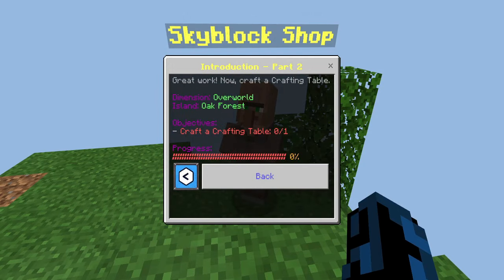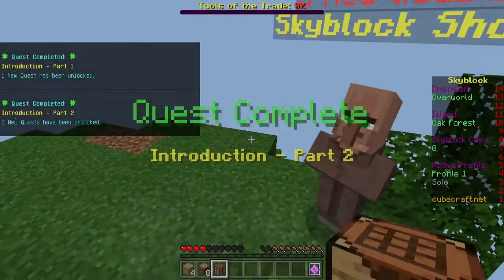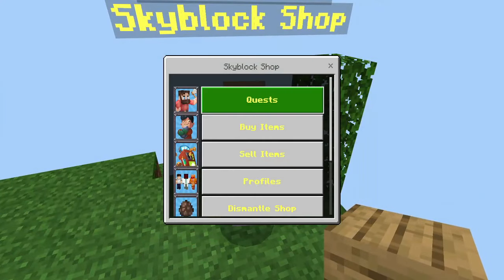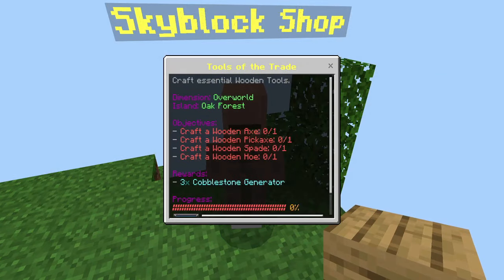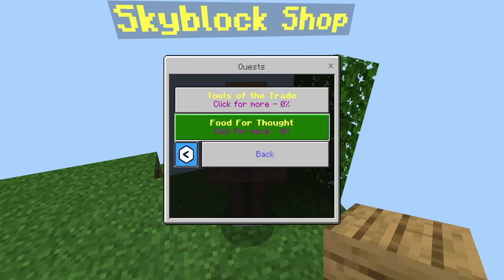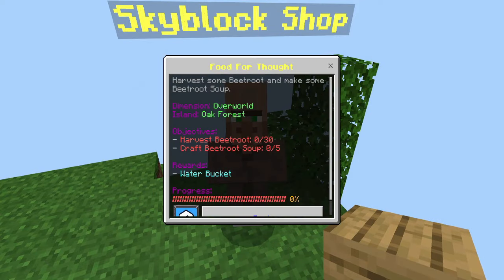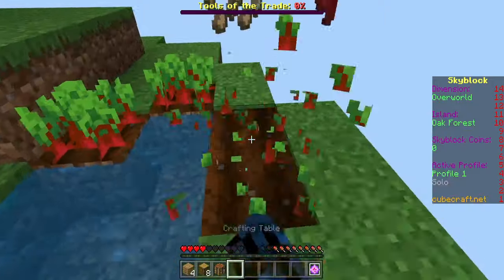Introduction Part 2: 'Now craft a crafting table.' So let's do that — that's another one done. So let's go to quests. Oh, there's two now. 'Tools of Trade' — create all those pickaxe... okay. And then quests: 'Food for Thought' — harvest 30 beetroot. Okay, so let's harvest some beetroot.